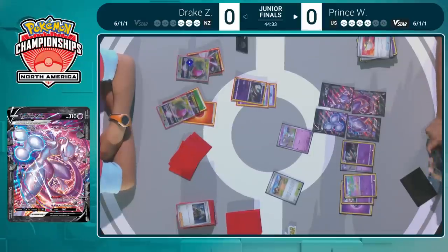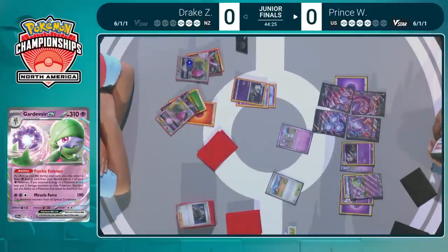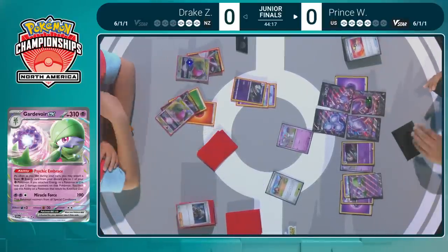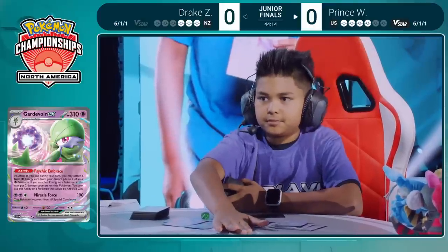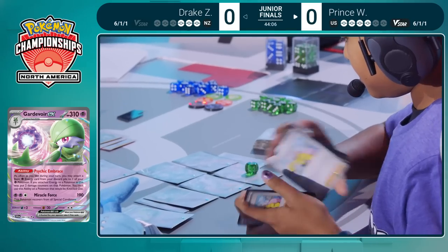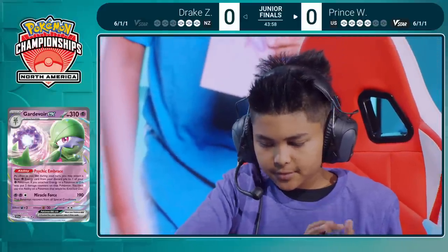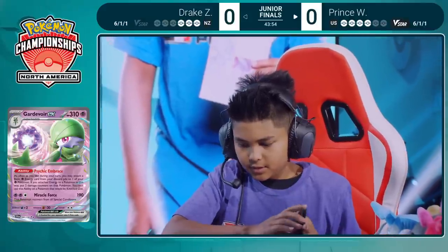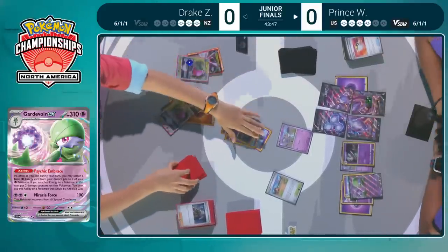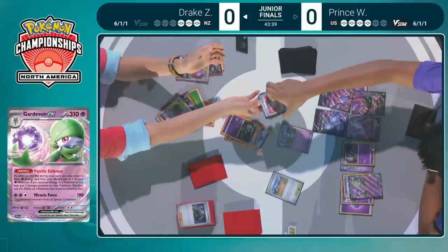Such an epic moment to see four cards assembled onto the board. Prince is going to go for the Ultra Ball instead, discarding two cards — finds that Gardevoir EX. Psychic Embrace can accelerate energy to this Pokemon. Prince's play might be to go for Size Explosion — bring up this Gallade, use Size Explosion to spread damage onto the threats on the bench, maybe taking multi-prize card knockouts. Every single one of those individual cards has a different move and an ability as well.